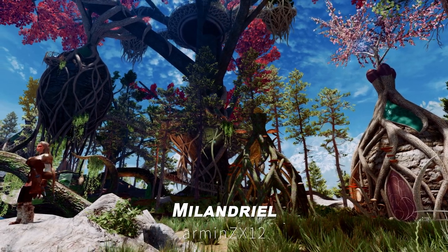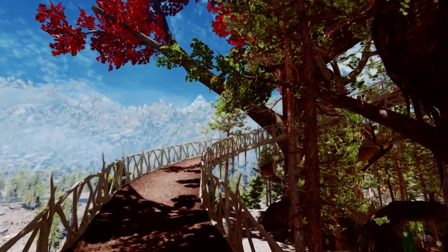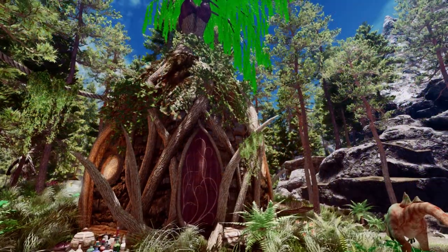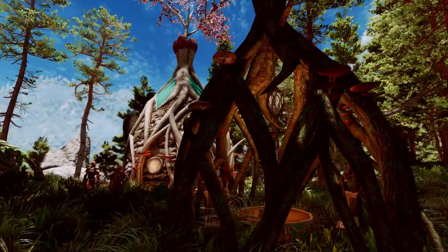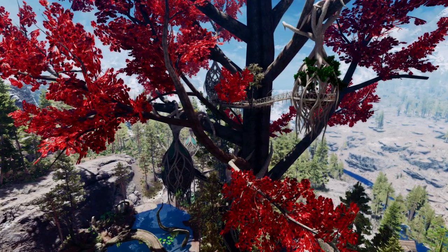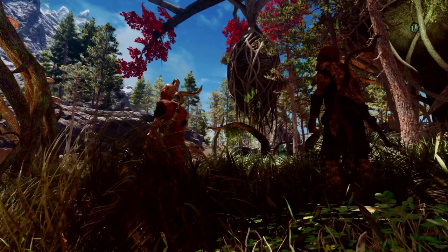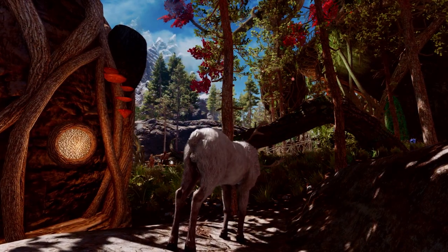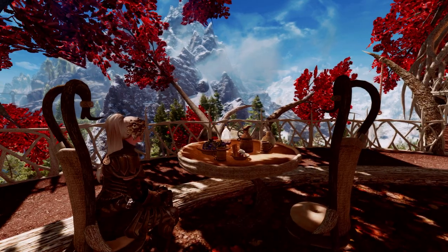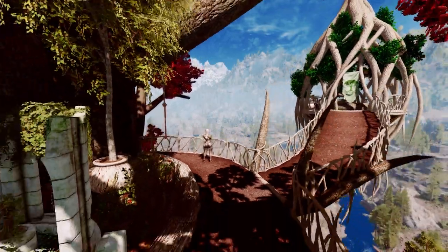Next up is Melandriel. This mod adds a small part of Valenwood near Cradlecrush Rock, introducing a unique Wood Elf village and player home built in the architectural style of Valenwood. With this mod, you can admire houses harmoniously integrated with giant trees, featuring unique Wood Elf-style interiors. The village includes three hunters, an archery trainer, an alchemy trainer, and various friendly animals. Additionally, you can enjoy a beautiful wooden terrace overlooking Eastmarch.